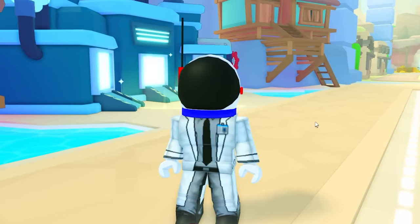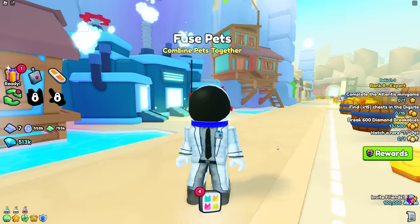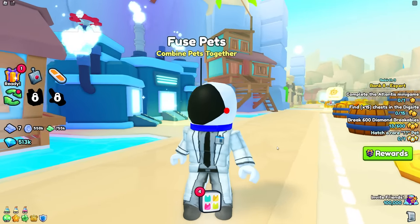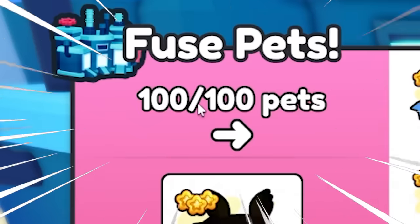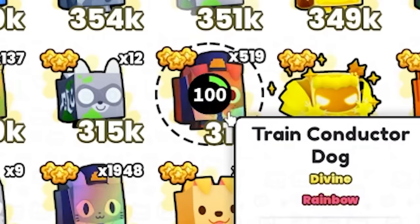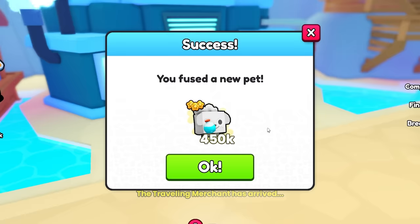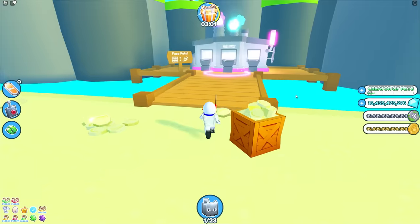I want to test out and try to find the most powerful fuse, but first I need to figure out how this fuse machine works — it's completely different from the old one. In the new game, you can fuse up to a hundred pets. Here's a hundred train conductor dogs — what do I get? A hundred dogs gave me a potion poodle.